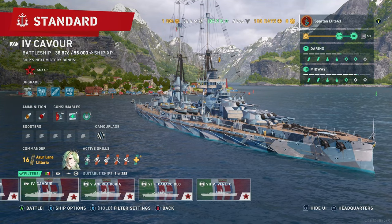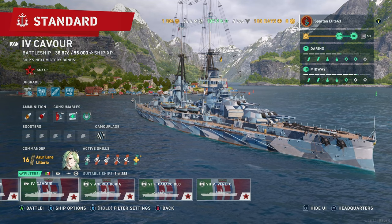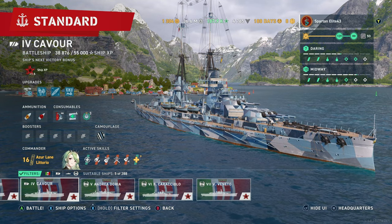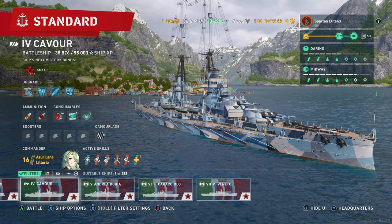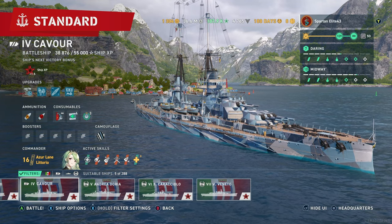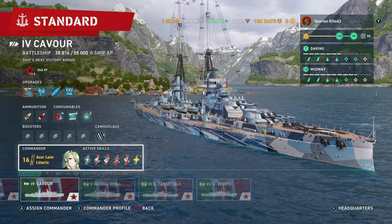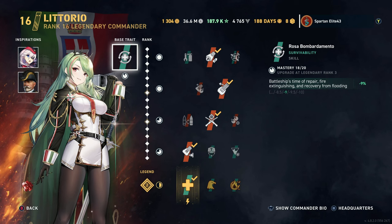Hello everybody and welcome back to World of Warships Legends and welcome back to the Path to the Vittorio Veneto. Today we're on Tier 4, which can mean only one thing — we're looking at the Tier 4 Italian battleship, the Cavour. We are running Azure Lane Littorio as our commander.